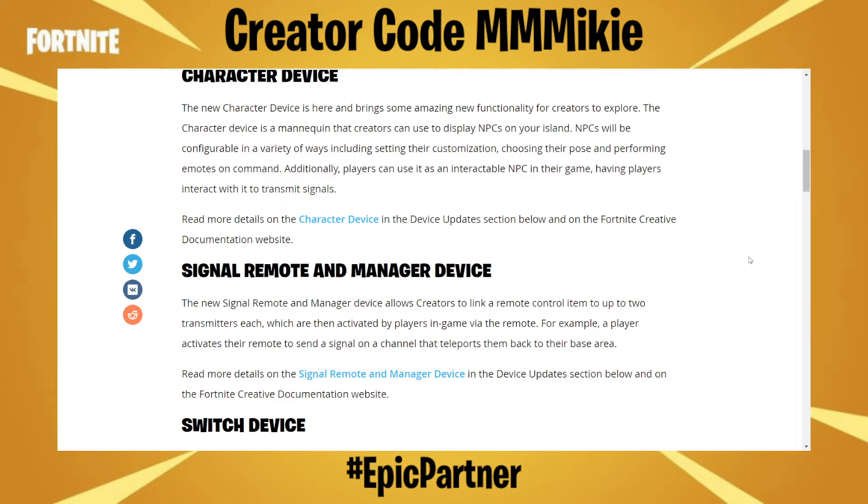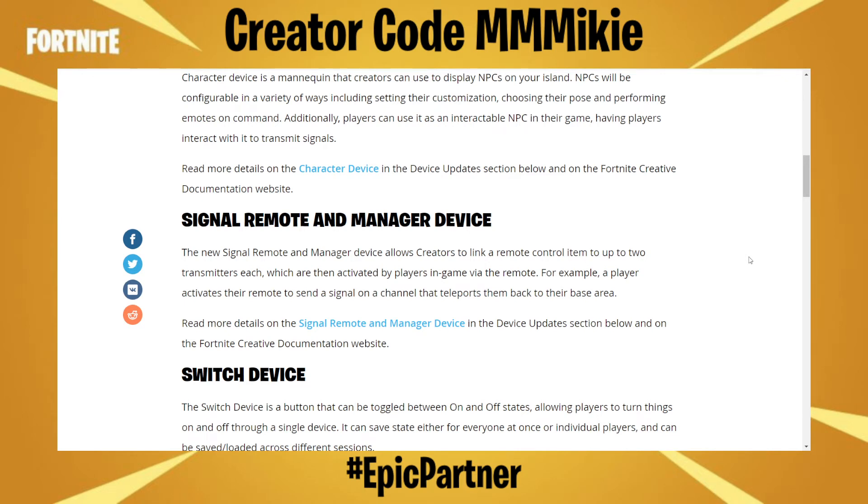The new signal remote and managed device allows creators to link a remote control item to up to two transmitters each, which are then activated by players in-game via the remote. For example, a player activates their remote to send a signal on a channel that teleports them back to their base area. Read more details on the signal remote manager device in the device updates section and on the Fortnite creative documentation website.